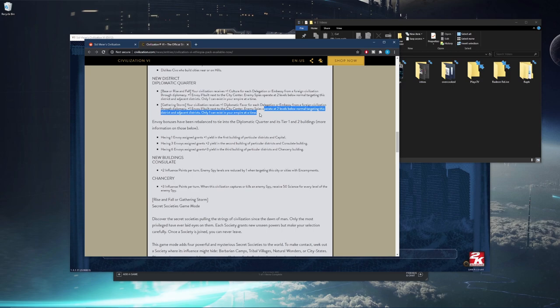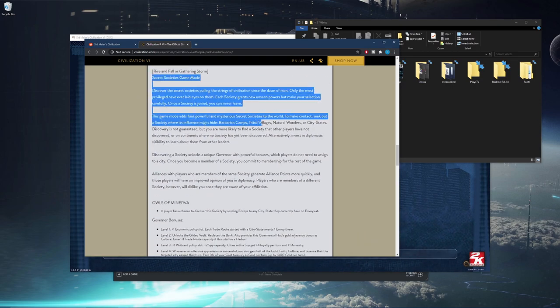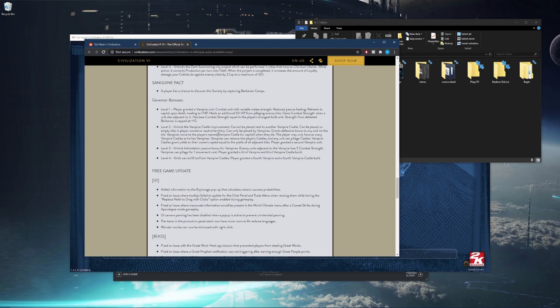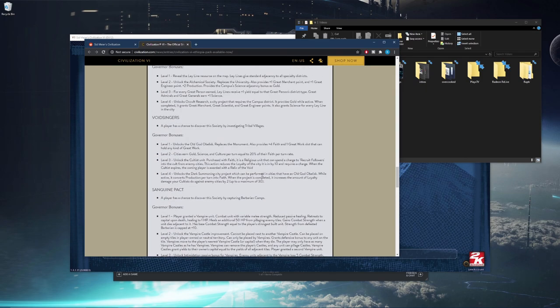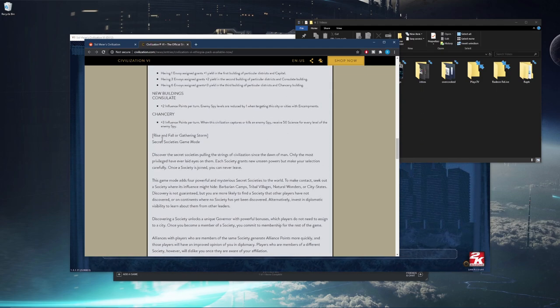The Diplomatic Quarter seems like it might be pretty necessary — well, maybe not necessary, but nice to have when going for a science victory, wherever we build our spaceport. They also added a couple other new buildings. The only other changes seem to be some bug fixes; there didn't seem to be any balance fixes, which is fine.